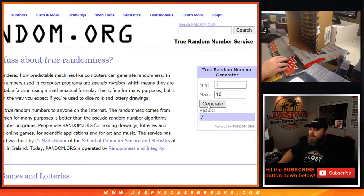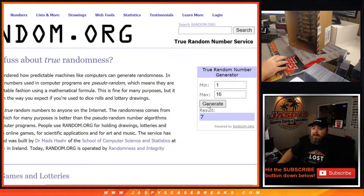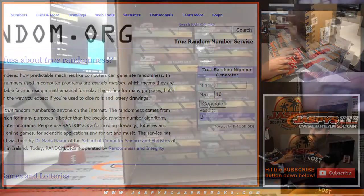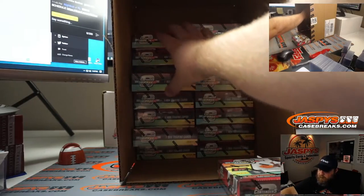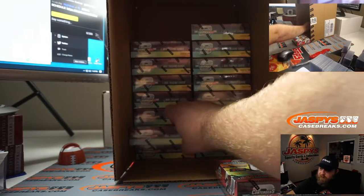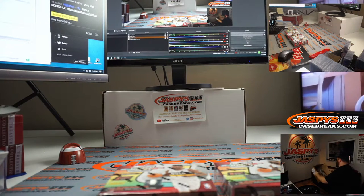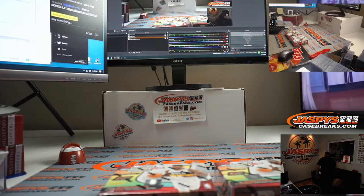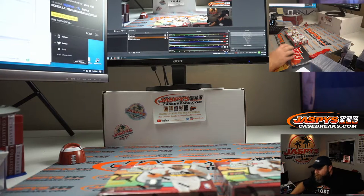First box is box 7 — so 1 through 8 on the left, I'm going to pull this one out a little bit just so you can see that is box 7. And next box is box 3. You can see 1, 2, 3, 4, 5, 6, and 7. The rest of these boxes will be for the next 7 breaks — we have 14 boxes left.